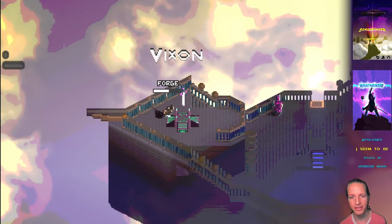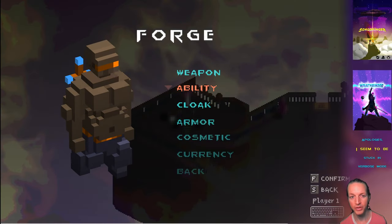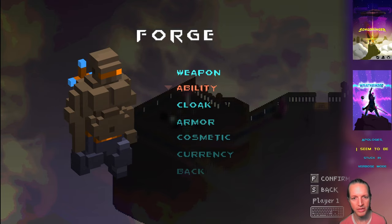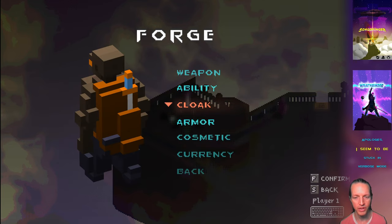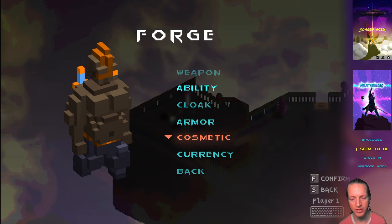You're earning credits from your battles and you can spend your credits on stuff. But you can also spend real dollars to get cosmetic-only and other ethical, peripheral microtransactions, possibly. We're not exactly sure what we're going to do for monetization for this video game. But either way, this forge is going to be a cool place where you can go and get fun stuff for your player.